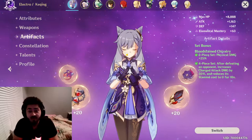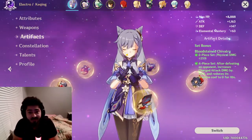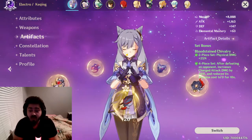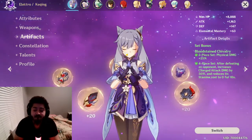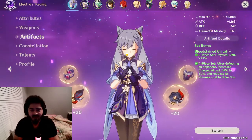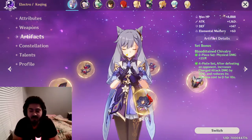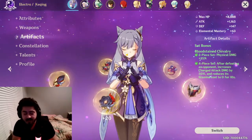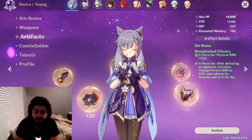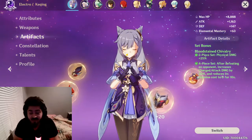Welcome back to another Genshin Impact video. Today I'm comparing a physical damage Bloodstained set for Keqing with a Thundering Fury electro set. There might not be a best or worst set — it's more like this one's better for this part of the game and this one's better for another part, because I've played a lot with both sets and they both have their specialties.